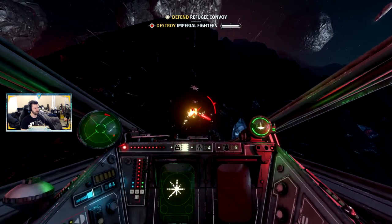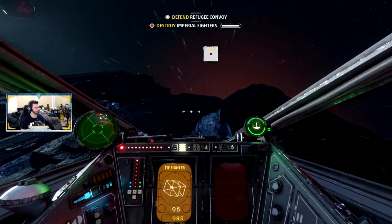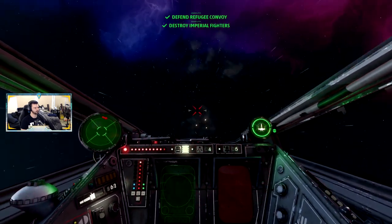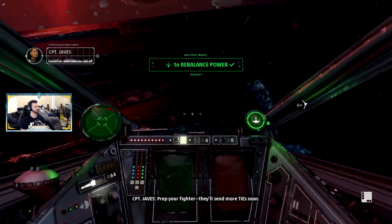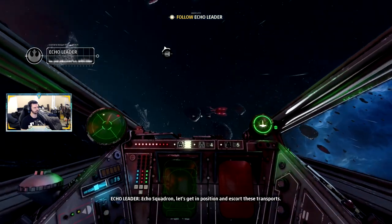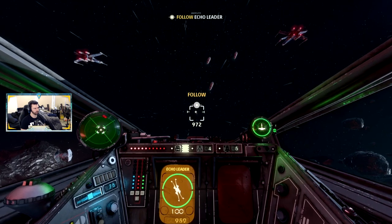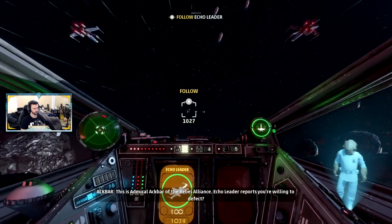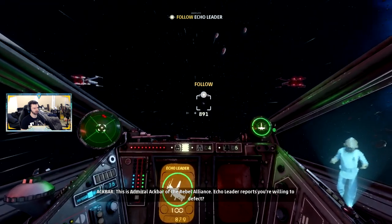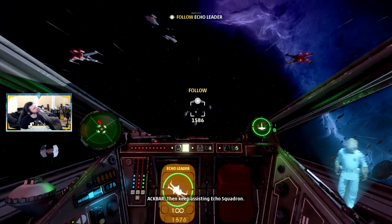It's hard to get the accuracy right — how much you have to lead them. They'll send more TIEs soon. Echo Squadron, let's get in position and escort these transports. Don't be dope — this is Admiral Ackbar of the Rebel Alliance. Echo leader reports he's willing to defect. Willing and able — keep assisting Echo Squadron.